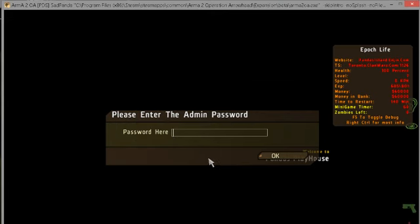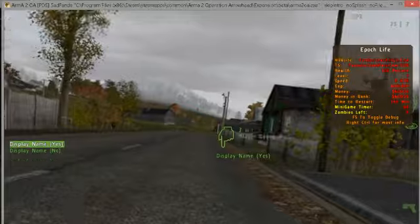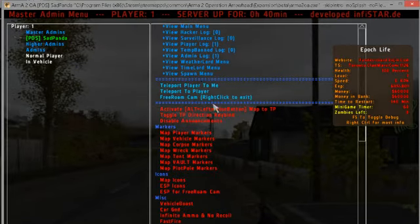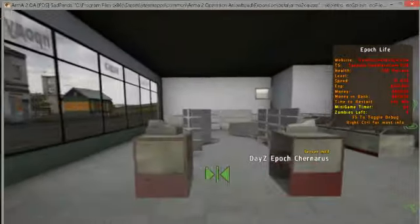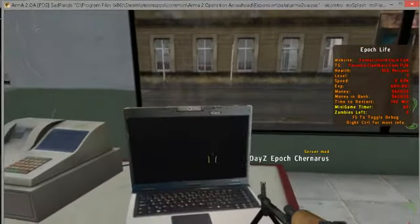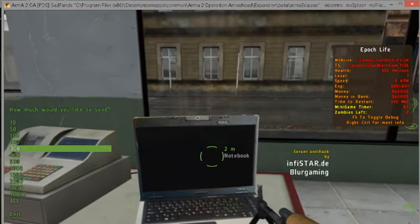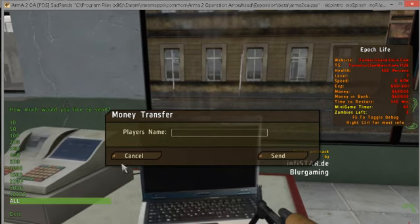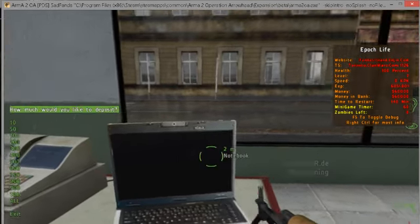First I'll start off showing you the bank. It's inside any general store — just go to the laptop and send money. Just pick the amount, type in the player's name, and it will send or deposit money.